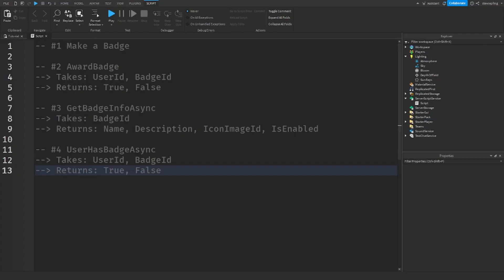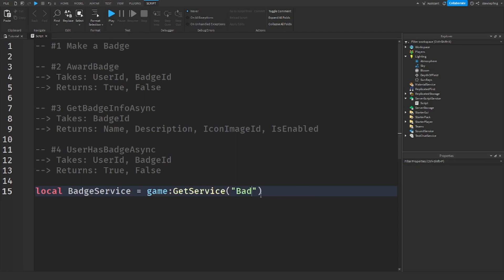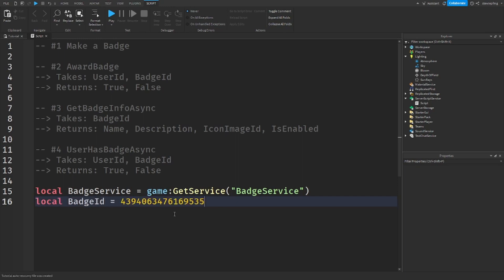There are three main methods in BadgeService that I'm going to cover, explaining what each one takes, what it returns, and how it can help us. To start, we need the BadgeService: `local badgeService = game:GetService('BadgeService')`. We also need the badge ID, which is the asset ID you copied — put your asset ID in for the badge ID so we can reuse it.